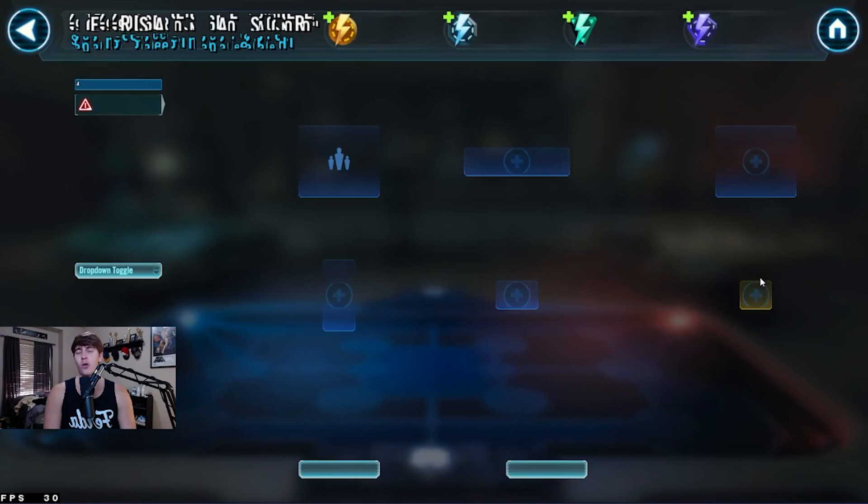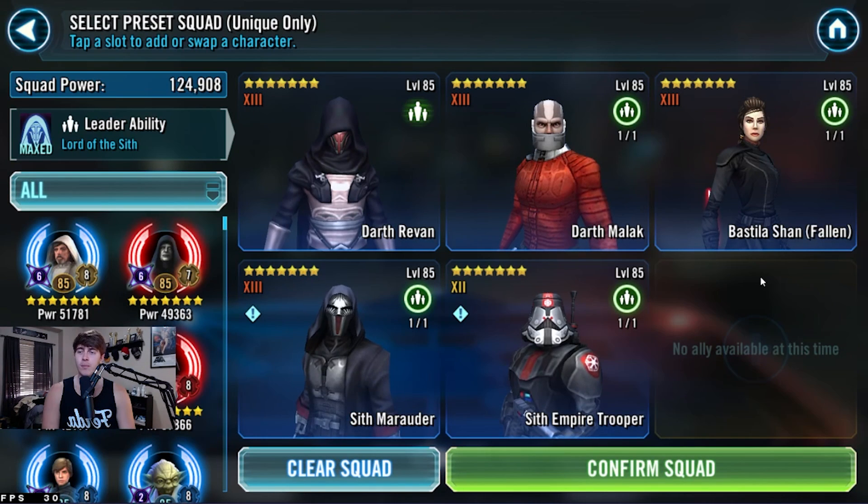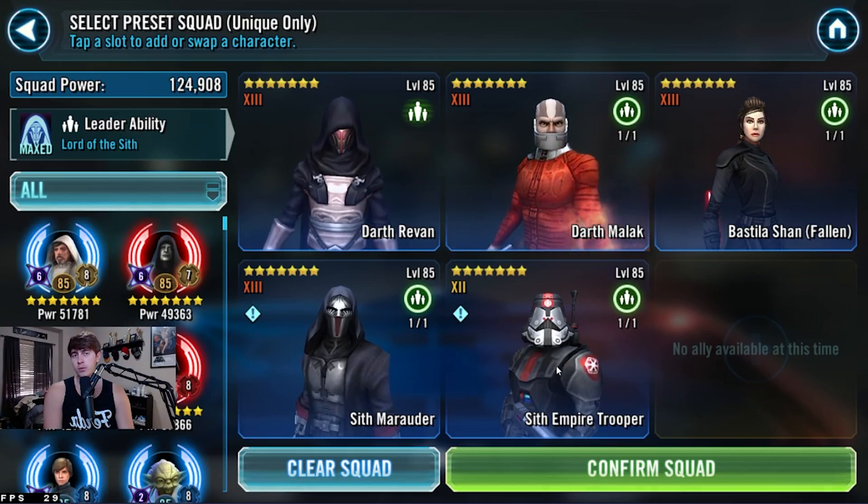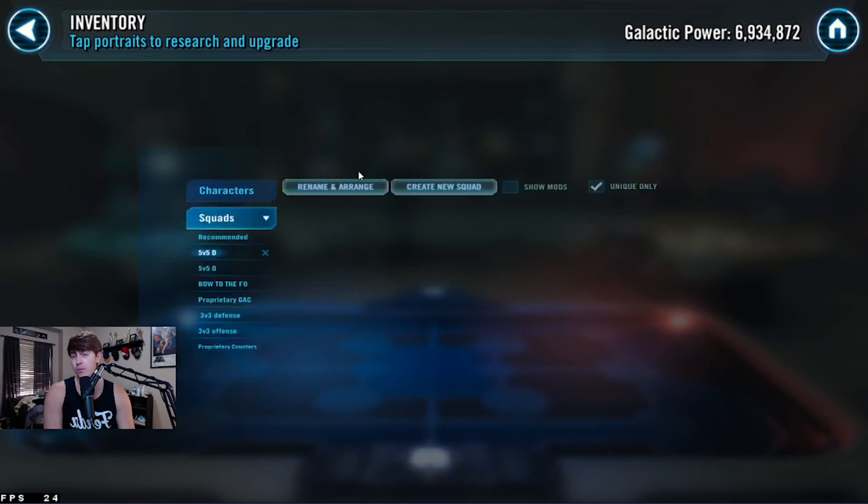Then we've got the Darth Revan team. The Sith Empire team is still, to this day, one of the strongest defensive teams in GAC, especially if you mod them properly. There are some ways to mod them to stop certain counters — this isn't a modding guide, but it's a great, fun team for defenses. I'd recommend them for defenses more than offense here. If you want to toss out Marauder and put in HK, that's okay, but I think Marauder is a bit better in general.